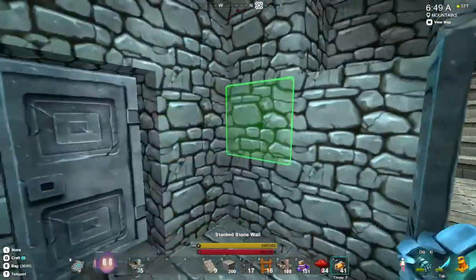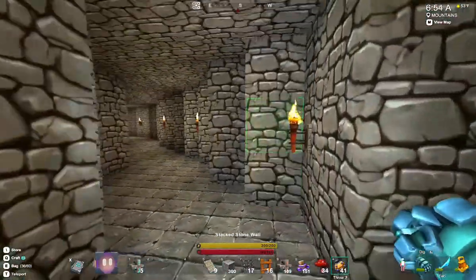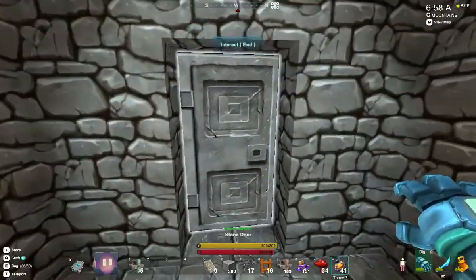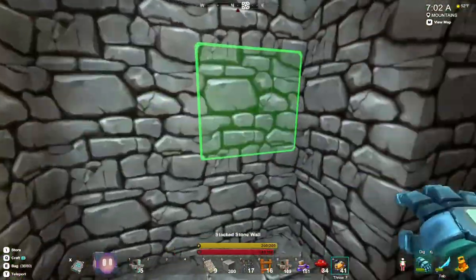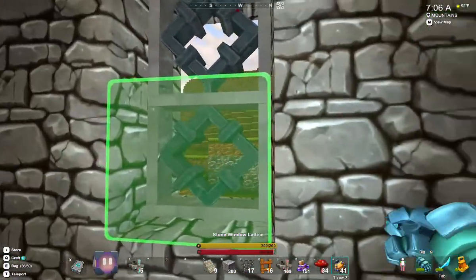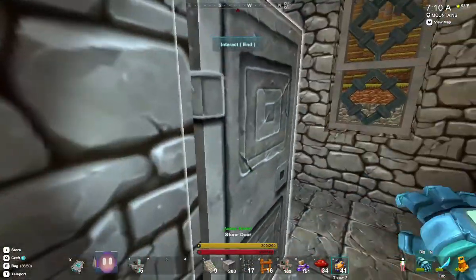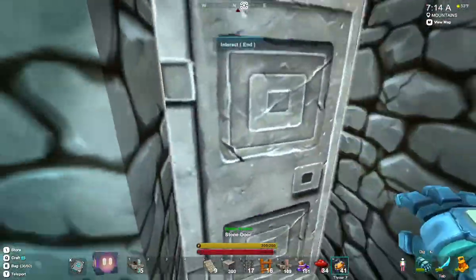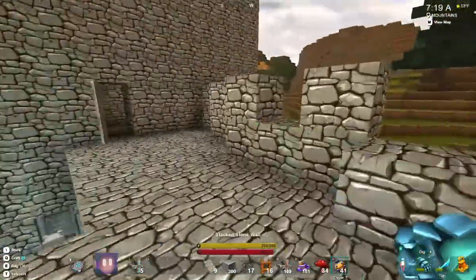We've got to walk into the lower area of the tower here. Got another door through here which takes you into the interior of the castle wall. And another door here that takes you into the lowest part of the tower, which I've made into a multi-level thing. I've put these new windows in here which I think look really good. So we'll keep it shut so we don't get any monsters appearing.